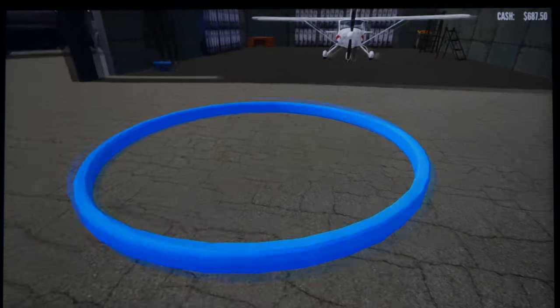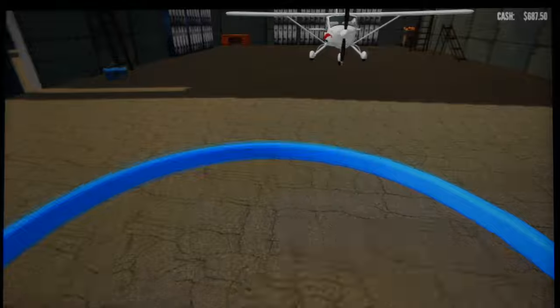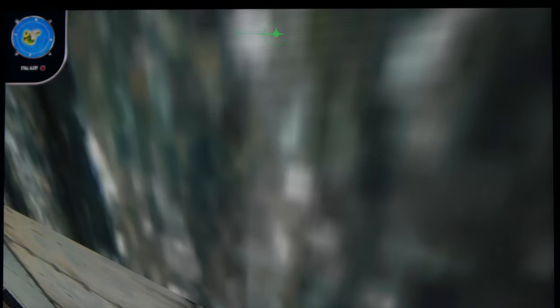Let's just go ahead and go to the blue circle. So this is our hangar, I guess. Let's go ahead and fly. Oh my god - is this trying to be some kind of Cessna and Diamond plane at the same time?